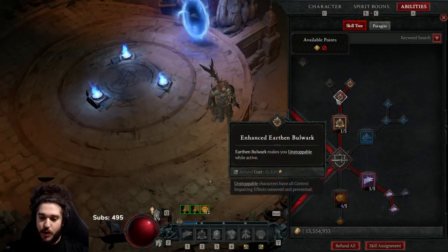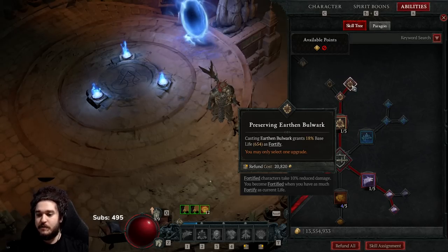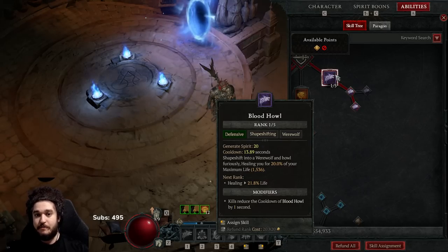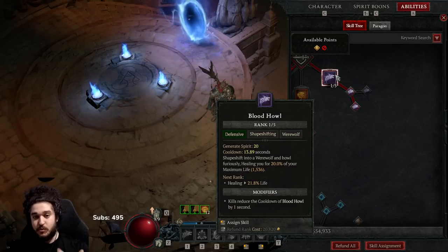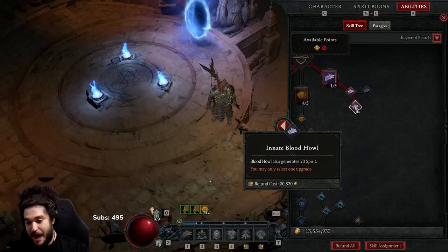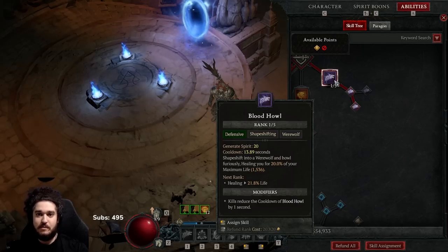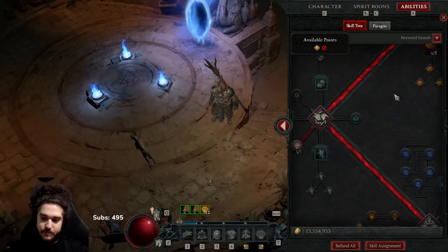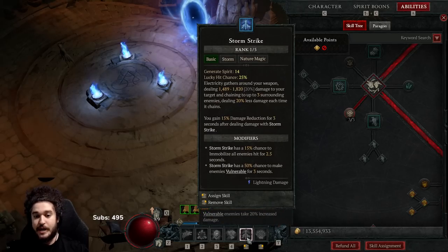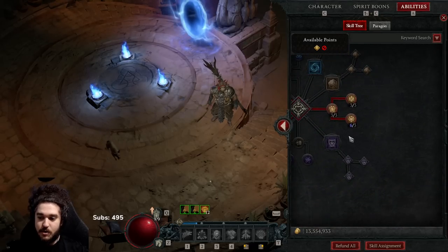Earthen Bulwark gets one point for the unstoppable effect — the fortify enhancement is optional, it just helps stack fortify at the start of your dungeon run. Blood Howl changes us to wolf form, which is great because any time you shift form you gain bonus damage on the next Pulverize. If you blow up a pack, Blood Howl resets — one cooldown per target killed — so you click it, gain spirit back, and your next Pulverize still gets 15% more damage from the shift. We also have six spirit on transforming to human form, making Storm Strike generate 14 spirit plus an additional six.